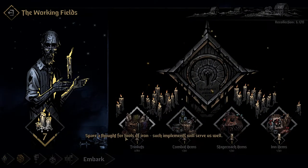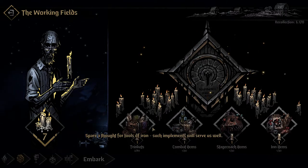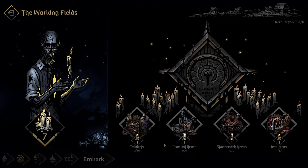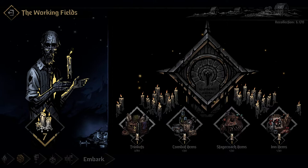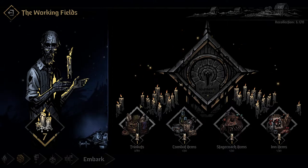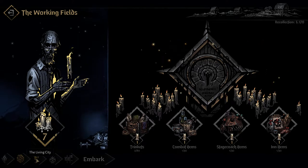Next up is the Working Fields, which covers Trinkets, Combat Items, Stagecoach Items, and so on. We'll come back to this one because we might spend a candle here. An interesting note: when you put a candle into this, you actually get the item — it's not just a chance to find it in future runs; you actually get one of those items at the start.